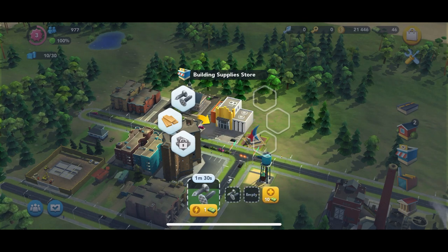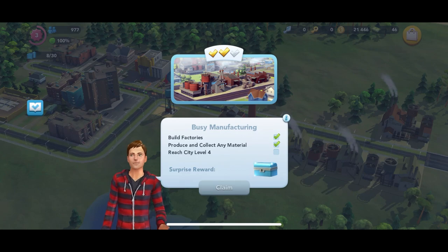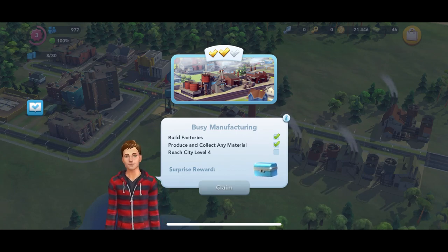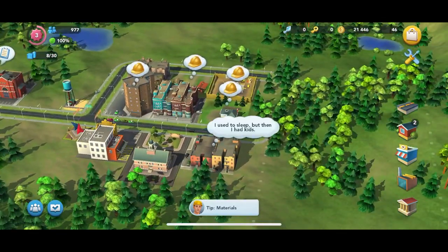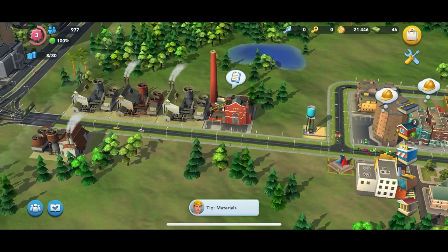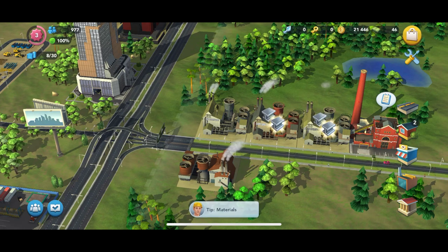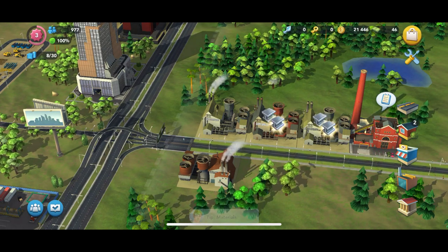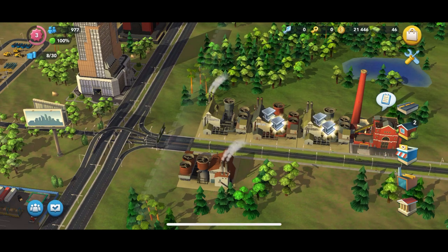Checking back in here — I would say that we can buy another slot with our simoleons. If you want to know what is a good thing to spend your simoleons on, because you only start off with 50 production slots at first, I would say buying an extra slot in these commercial buildings is a good way to spend a little bit of simoleons. You want to slowly start ramping up your production by getting more factories and getting more slots in your building supply stores.